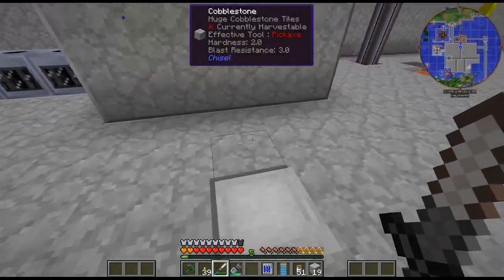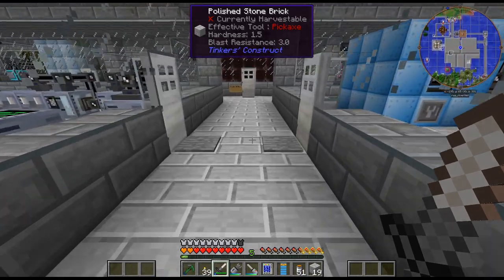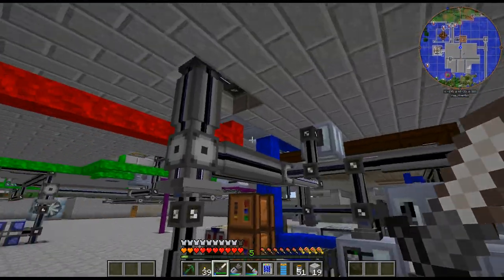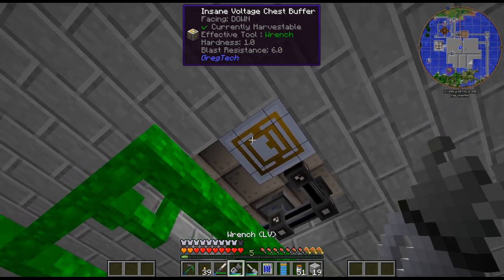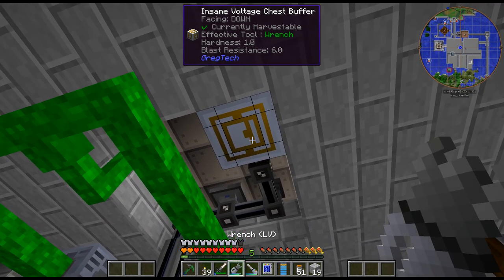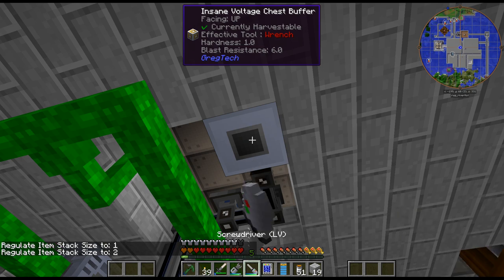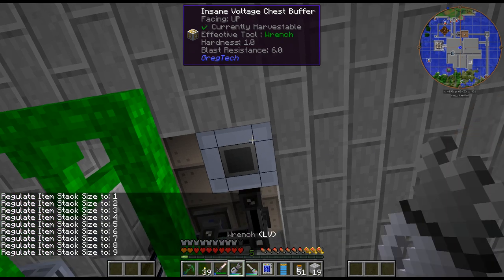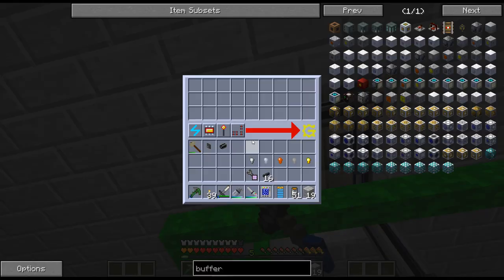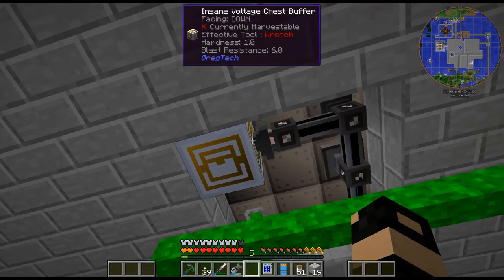One issue here is that I need to click on this with a screwdriver, and I noticed if you click on it on any side it doesn't work — it has to be on the output side. So what I needed to do was get the output side. If we right-click on that, we want stack size 9. Regulate item stack to size 9 — that will only output stacks of 9. I believe that's how I did it in my test world.